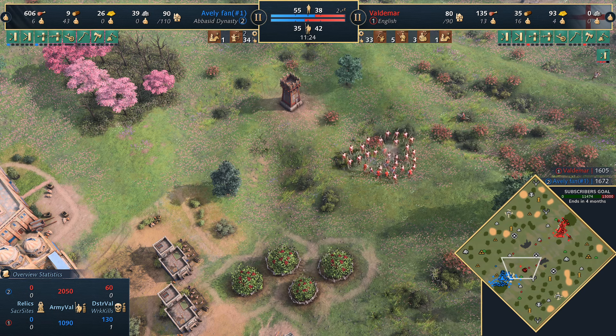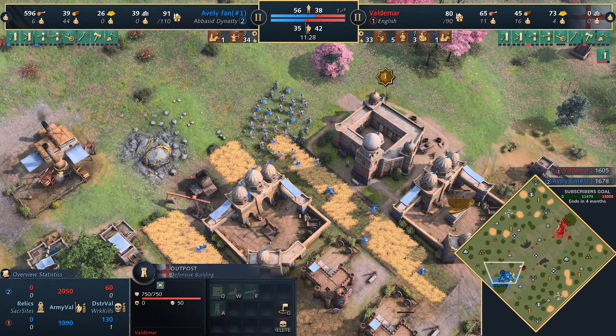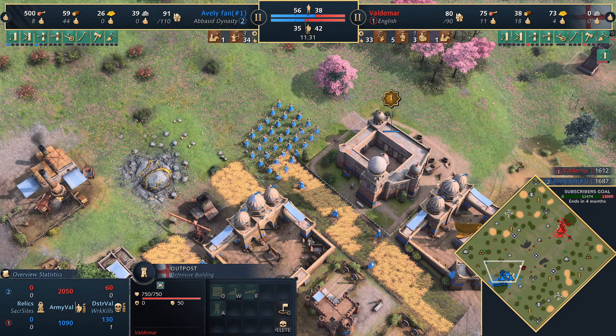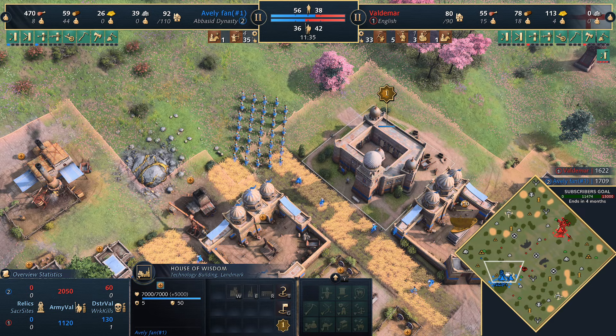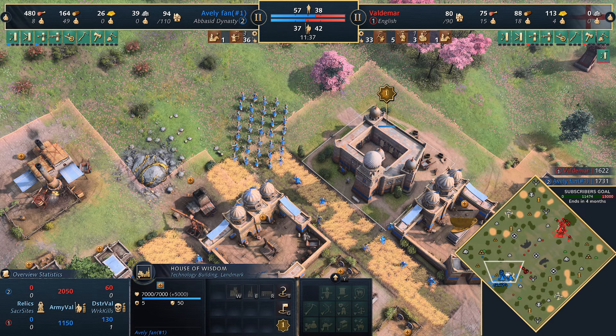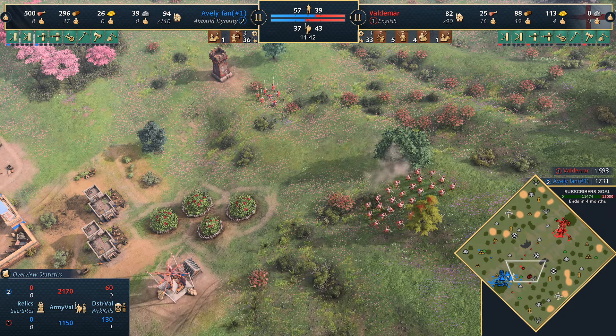Bear in mind he doesn't actually need siege engineering to make a ram. One potential way out for Baltoon is to try and negate this network of castles. The extra 20% attack speed is a huge deal — it can be a game changer, a fight changer for sure.